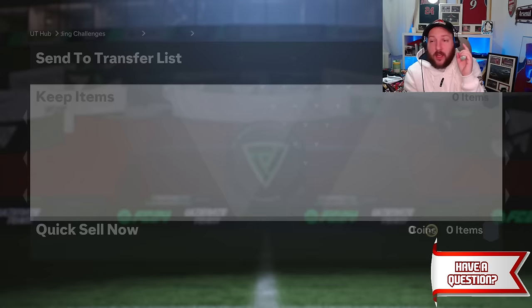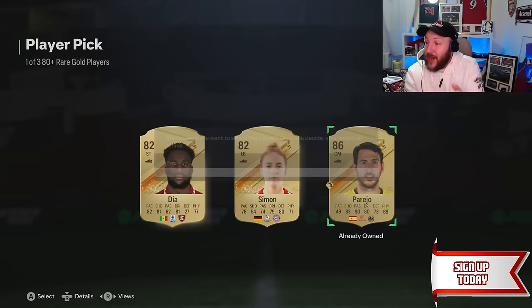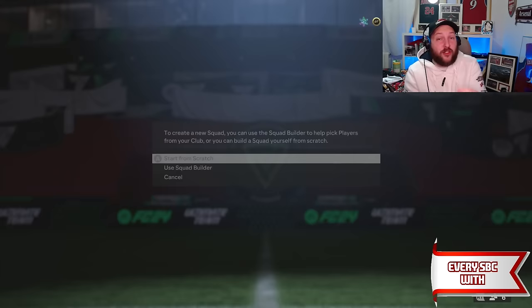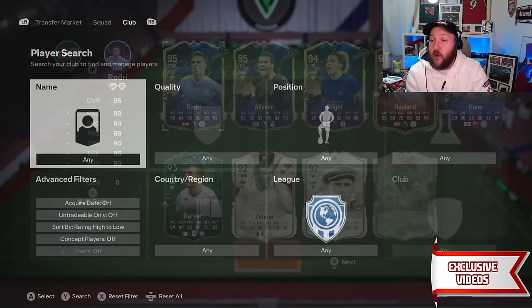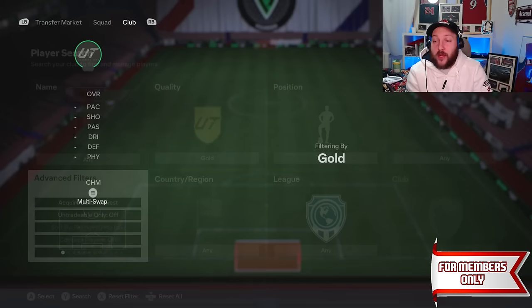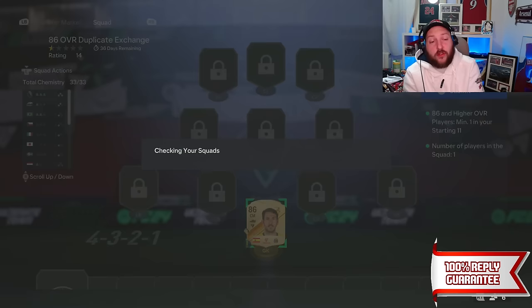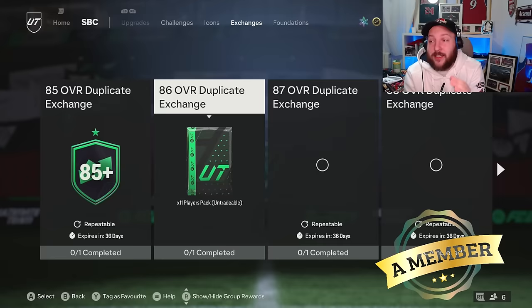That 87 team of the week from the player pick is going to go into the 83 times 10 — that's a better call in the long run. The 86 Parejo goes straight into that exchange. We got two Parejos so that gives us 22 players — another three player picks. We're getting them over and over again just from doing the exchanges. Once you get to this stage you don't have to try as hard as you think.